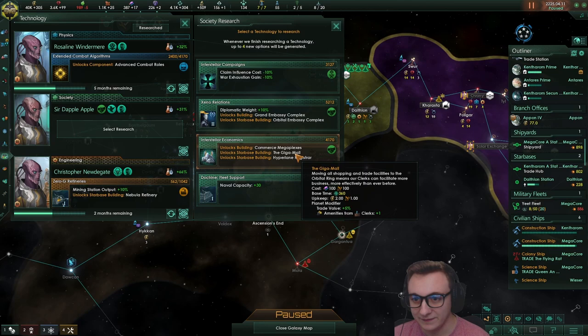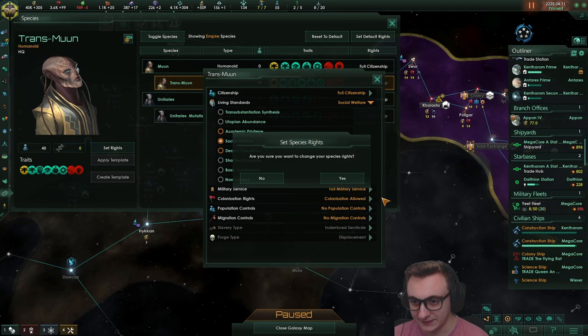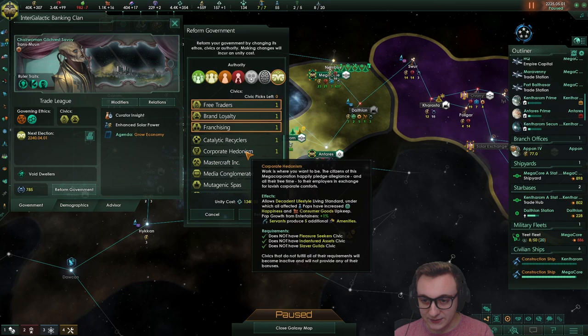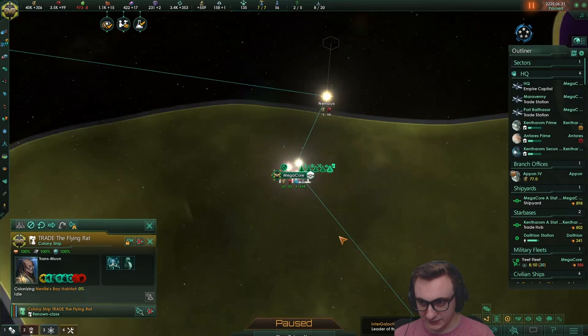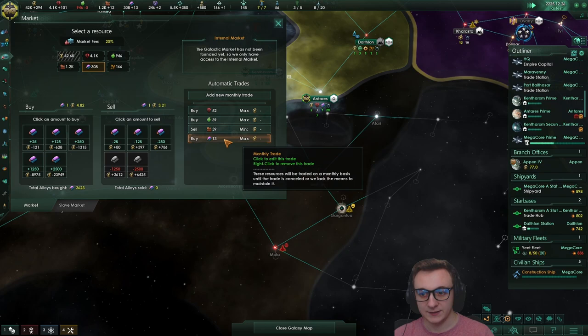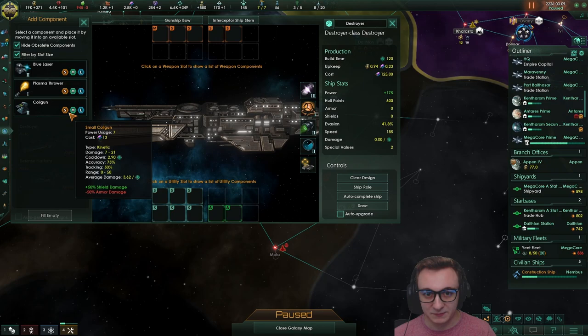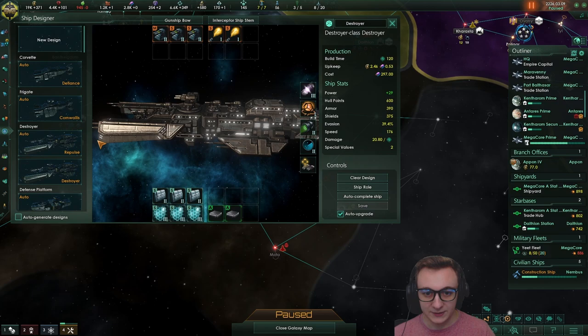We've now got our extra civic and we still don't have genetic resequencing or gene tailoring. We can go off social welfare and now go to academic privileges - should have done that ages ago. We can reform our government into franchising so we can start to get more subjects eventually, and we also get less empire size from branch offices. The habitat's done finally - another one for the collection. I think the alloys now are going to be spent on a fleet. We have so many energy credits. Let's stop buying monthly - we're going to save to buy a lot of alloys - like 2,500 worth. It's time to make our own ships.